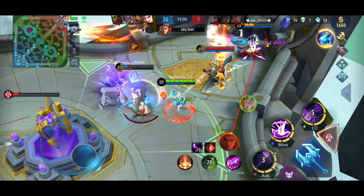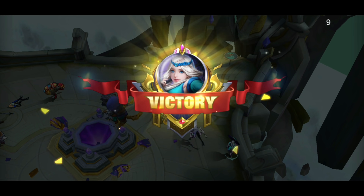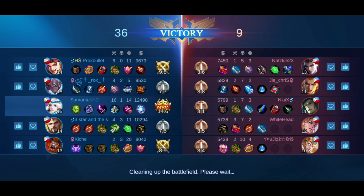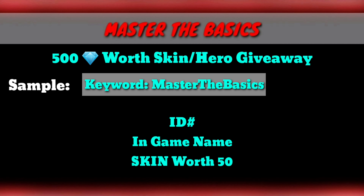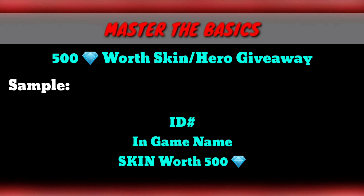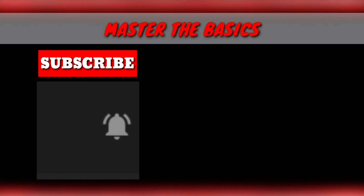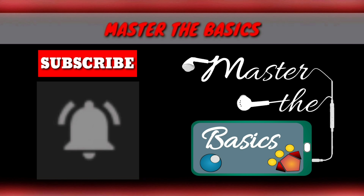I hope you can learn a lot from this guide, and if there is a guide that you want, just comment down below and I will try to make a guide about that. Since you finished the video, for the giveaway, the keyword is at the end so I can know if you really finished. You need to comment the keyword along with your ID number, in-game name, and the skin that you want. More keywords means more chances of winning. If you haven't subscribed yet, hit subscribe and the notification bell. Just remember: if you want to improve, just master the basics.